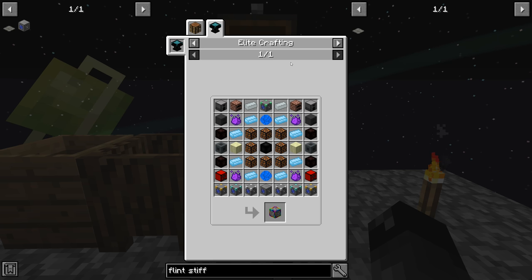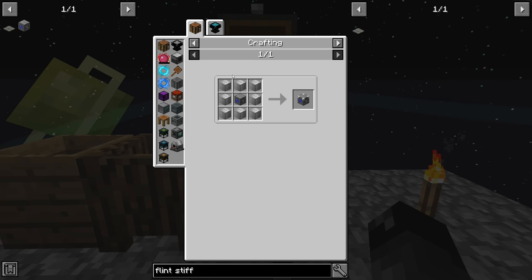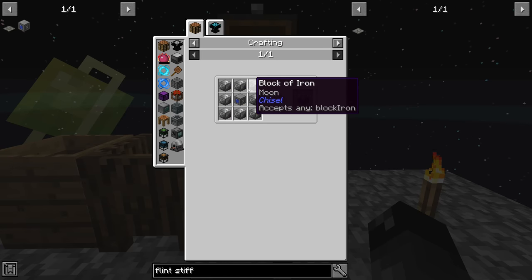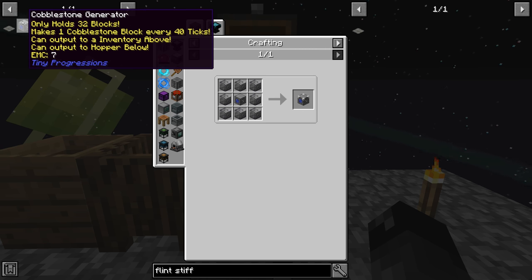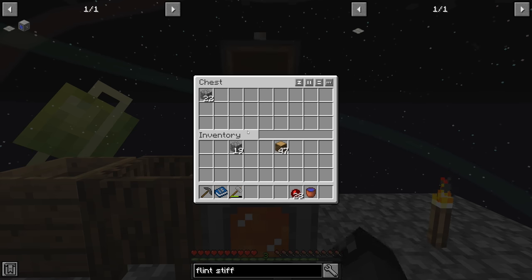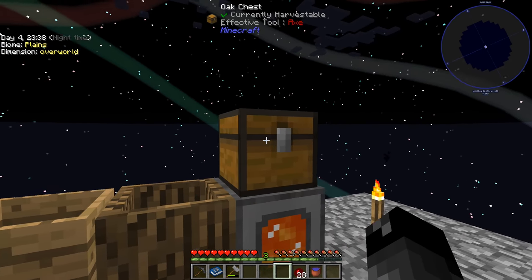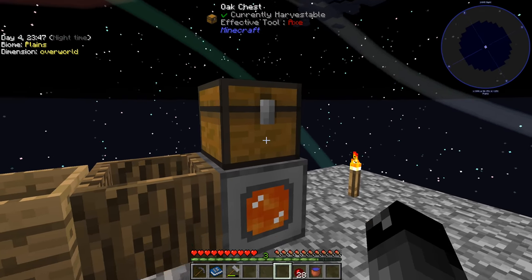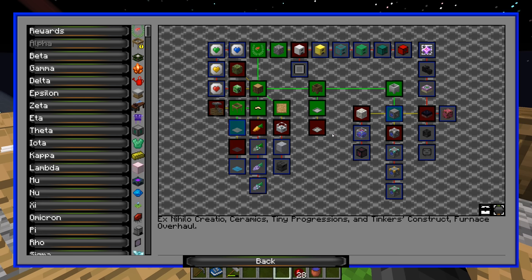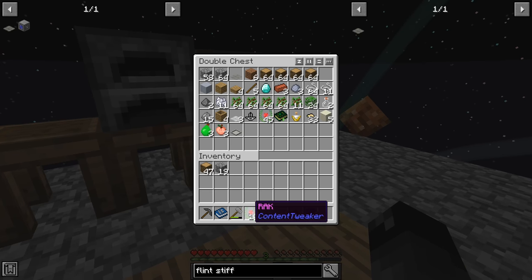We can speed up cobble production by making the next tier, which requires blocks of iron — pretty expensive. There's even an elite crafting one that's for a creative cobble generator later on — way more advanced than where we are. The current basic generator makes one cobblestone every 40 ticks, or one every two seconds. Eventually we'll probably want to replace this chest with a compacting drawer to automatically make compressed cobblestone. Let's collect our RAK — we're up to 55 now.